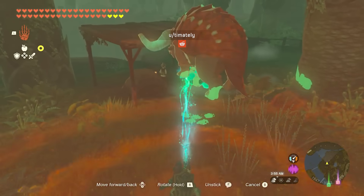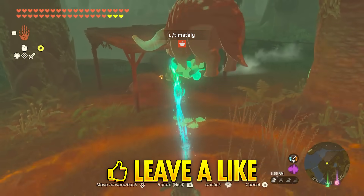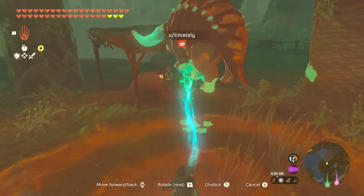Proof of concept for transporting don dons around Hyrule. Timidly is using 5 luminous stones fused by Ultrahand to get under the creature's collision box.